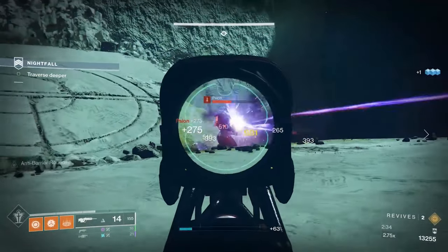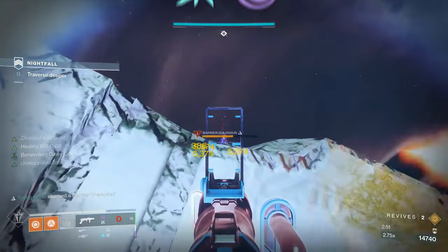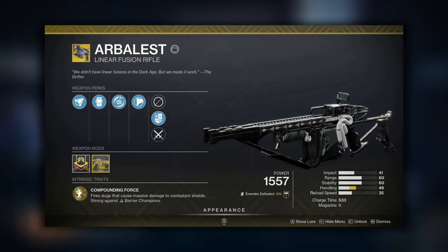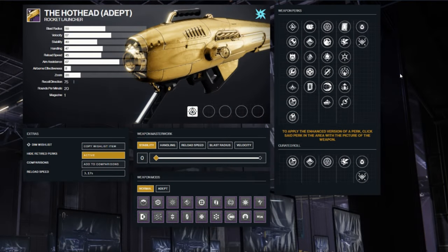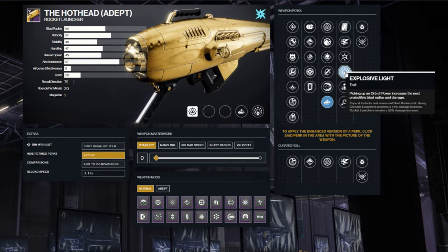Next we have one of the most farmable Grandmasters this season: Inverted Spire. We'll need to come prepared for both Barrier and Unstoppable Champions, cover all 3 shield types, and we have Arc Singe again. The weekly featured adept weapon is the Hothead Rocket Launcher. My ideal loadout would be Arbalest for Anti-Barrier, Divinity for Overload Champions, and Storm Chaser or Hothead in the heavy slot to take advantage of the Arc Singe for the boss bake. For Hothead god rolls, I recommend Tracking Module in Column 3 and Clown Cartridge in Column 4, though auto-loading and explosive light are also options depending on preference.